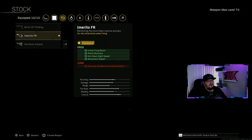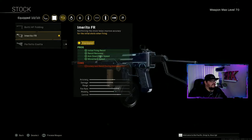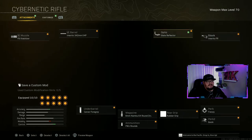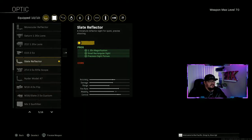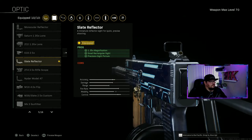Stock is the Emarito FR, which helps with initial fire recoil, recoil recovery, aim-down-sight speed, and movement speed. Cons are accuracy and recoil during sustained fire, which is not that bad. As always, optic is completely up to you - optional. I use the Slate Reflector, which is 1.35x magnification, small rectangular sight with precision sight picture - cons: none.